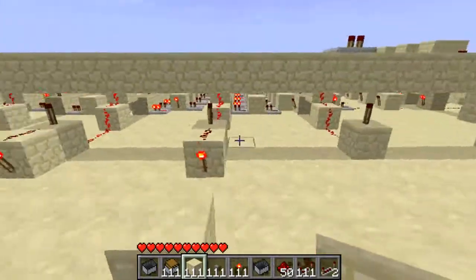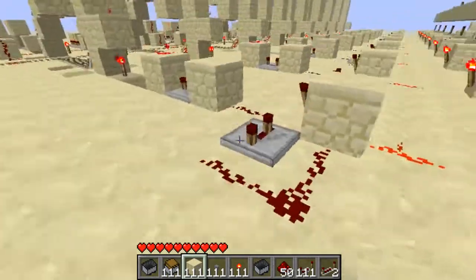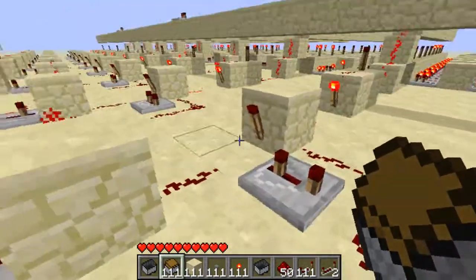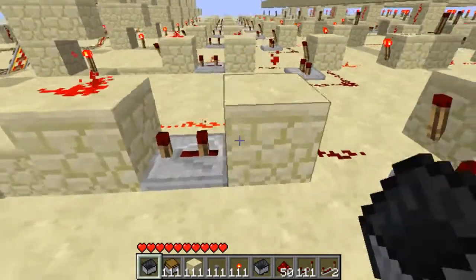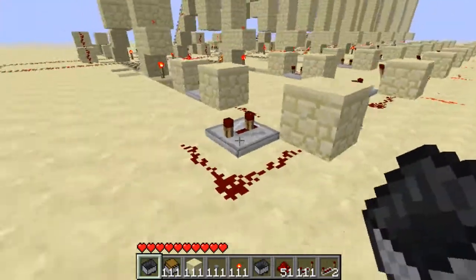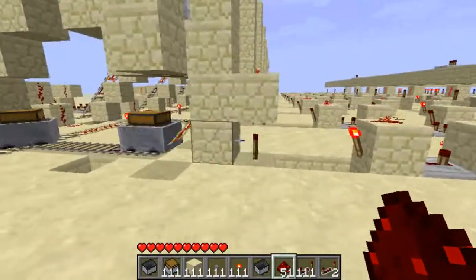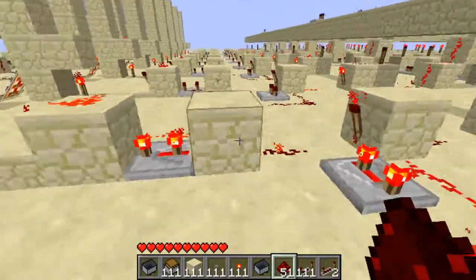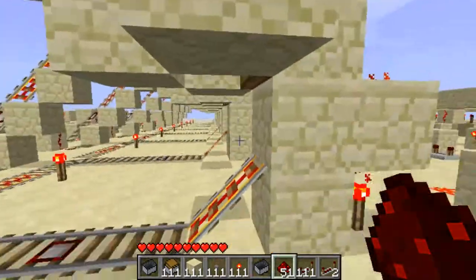When a correct code comes through, this light here turns on and this other light turns off, meaning that this pulser can switch around. This creates basically a button press, and this shortener here trims the pulse to make sure it's nice and small so two minecarts can't go together.